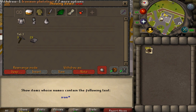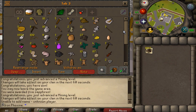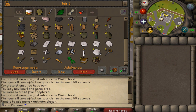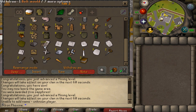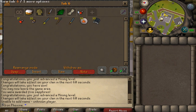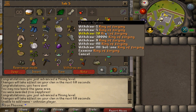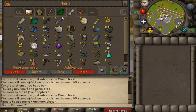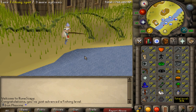The strategy for smelting these bars is to use rings of forging looted from Puro-Puro — they've stacked up quite a lot. The amount of rings I have compared to the 1027 ores I need to smelt is a bit overkill, so I'll easily cover that and have a little extra for later.